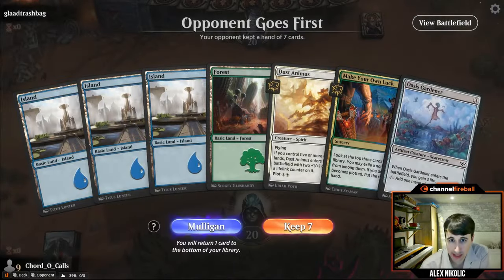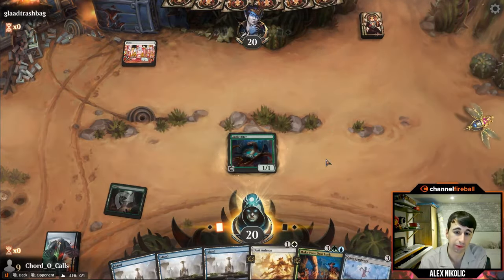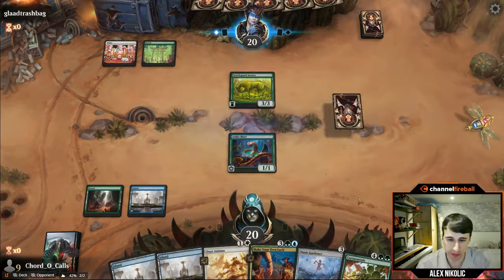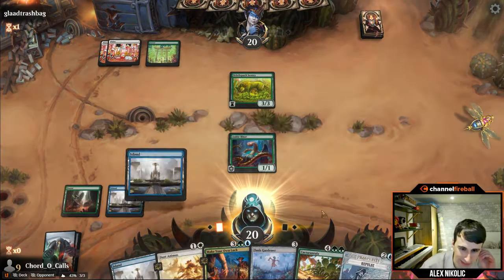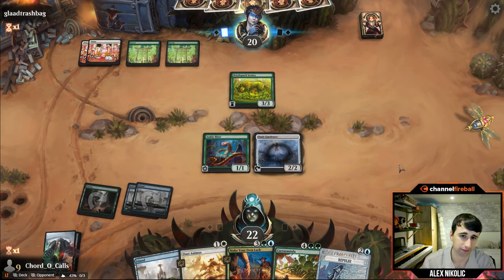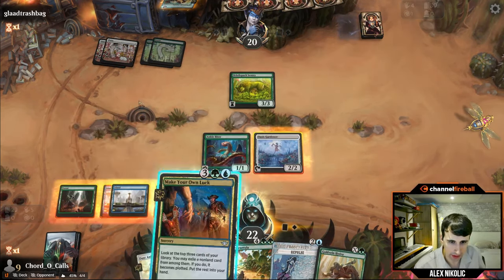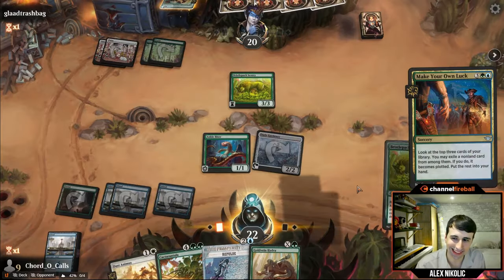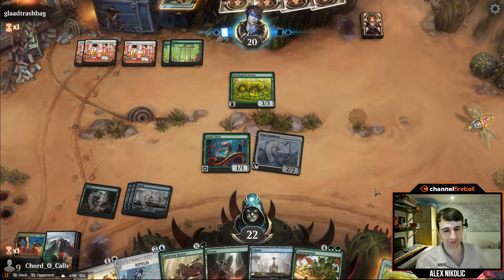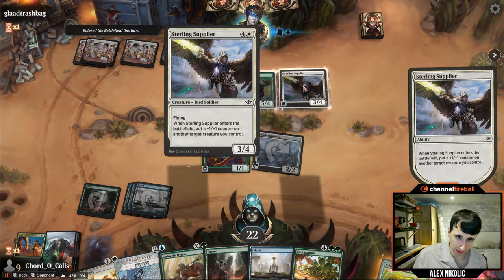Game two with a slowish hand on the draw, but Dust Animus might catch us back up. Drawing Ankle Biter was very fortunate. I haven't found the games in this format to be blistering, so I'm not too concerned about a hand like this — sometimes you get run over, but it's not a format where I'm like 'oh no, no two-drop, I have to mulligan.' Opponent plots a Spinewood Paladin — a pretty solid card, big fan of this one. I'll just cast Make Your Own Luck. Not the luckiest result so far, but hitting two lands is actually good here — the lands are appreciated.